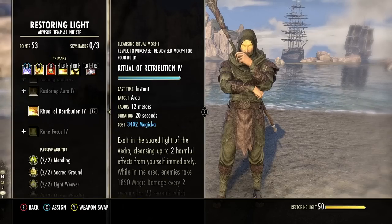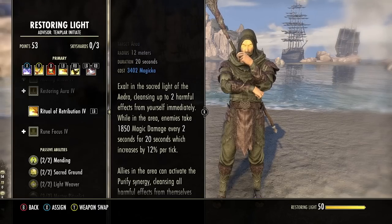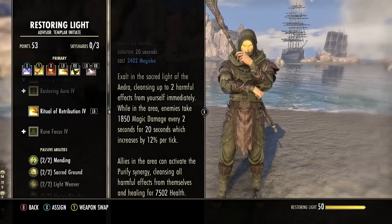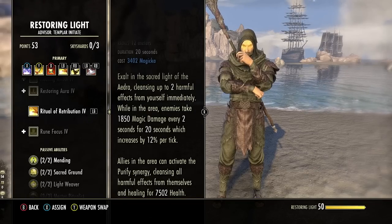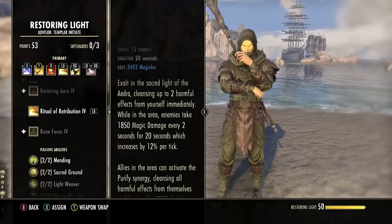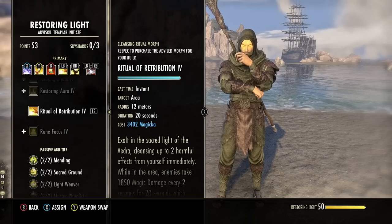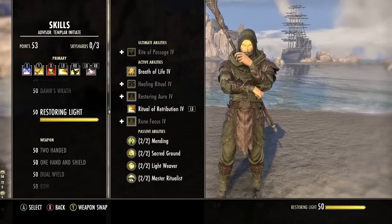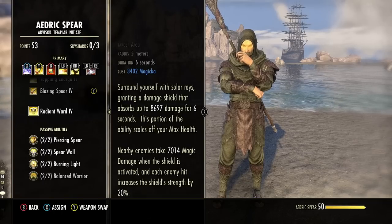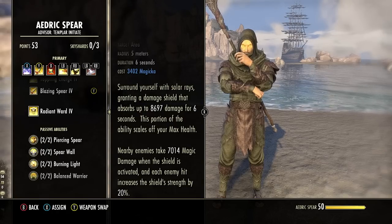Next we have Ritual of Retribution from the Restoring Light skill line. This does very powerful AoE magic damage in a huge 12-meter radius and includes the Purify Synergy, which cleanses negative effects and heals allies. It's great for both solo and group content, especially clearing dungeons quickly. If you're doing difficult solo content like a world boss or a tough arena, you can swap this for Radiant Ward from Aedric Spear — a damage shield skill that gets stronger the more enemies are attacking you, which is great for soloing.